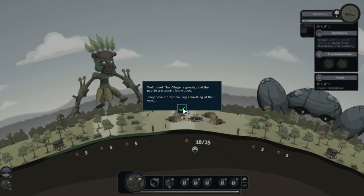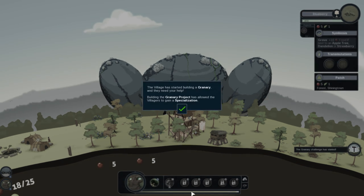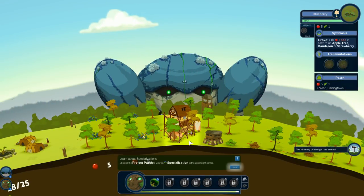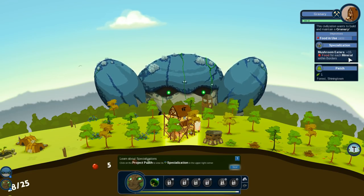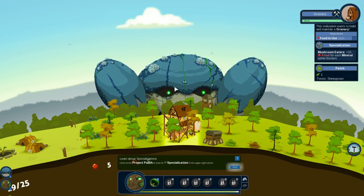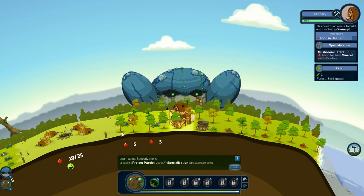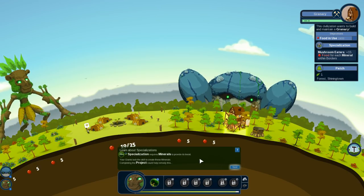The village is growing and the people are gaining knowledge — they have started building something of their own. My village has built a granary! Building on the granary project has allowed the villagers to gain a specialization: mushroom eaters. Because they built a granary, these people have learned that if they have minerals within their border, they can get plus 15 food from it. So if we replace the blueberry patches with mushrooms, they would actually get 10 more food than with just blueberries.